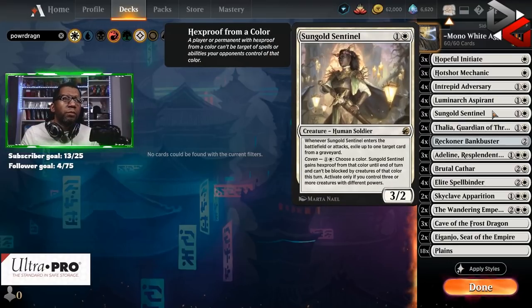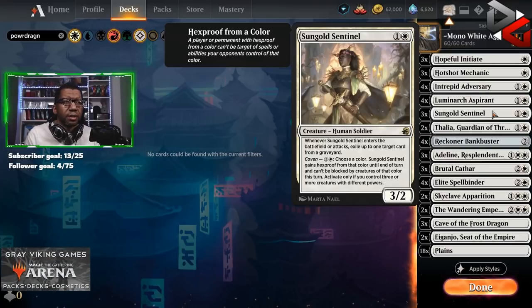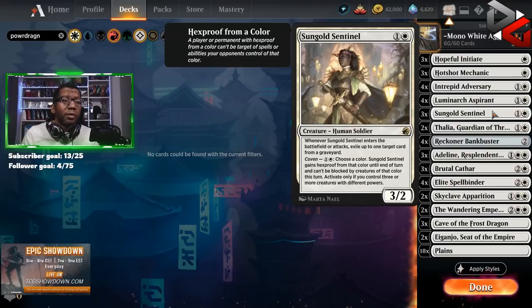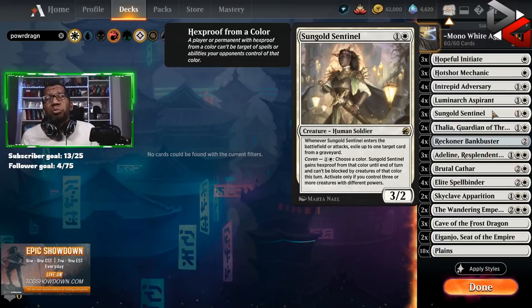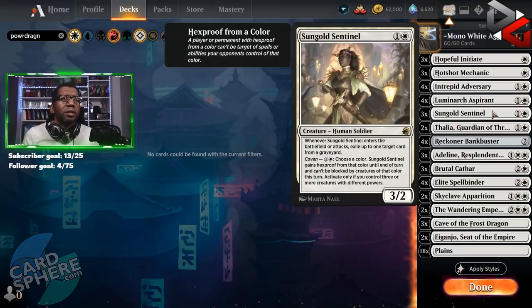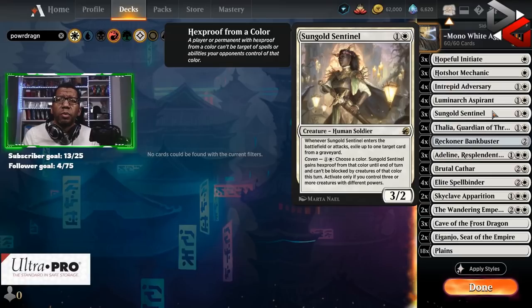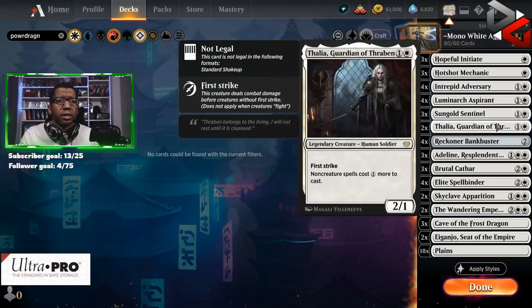Sun Gold Sentinel — this is one I do want to stop on. There are a few reasons we want this in the list: it helps you from stalling out because you can make it unblockable, it removes cards from the graveyard so cards like Blood on the Snow become less problematic, and its three power is also going to matter when we talk about a vehicle in the list.